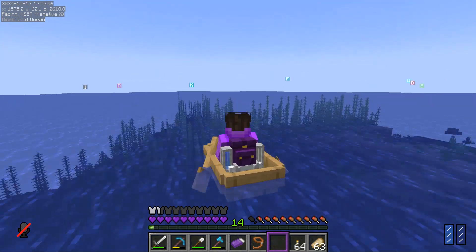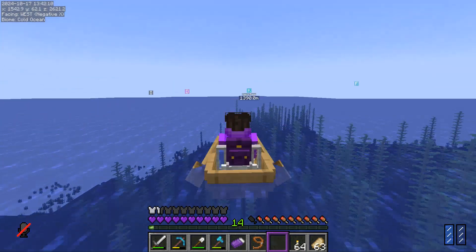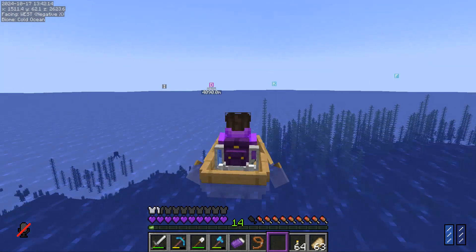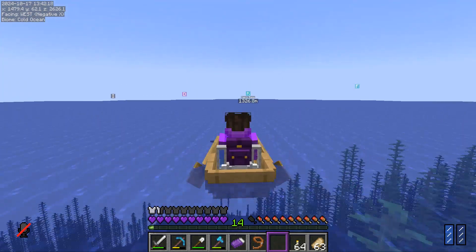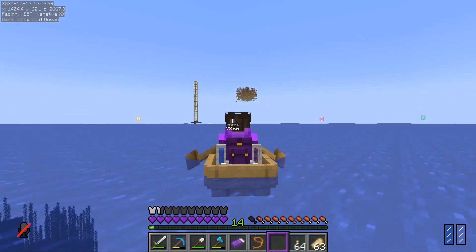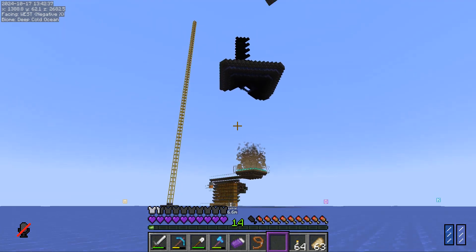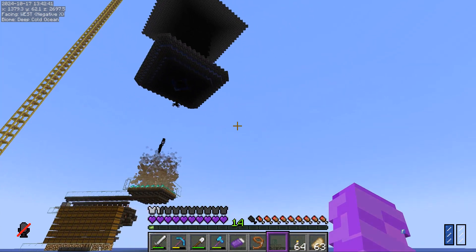The idea for the industrial district is to have a long road coming all the way down here - like 400 blocks that way. Out there and somewhere just out of render distance is a guardian farm. We want a road going all the way in this direction with all our farms on either side, with little roads coming off it so we can ride horses down the road. We'll put portals on each end.